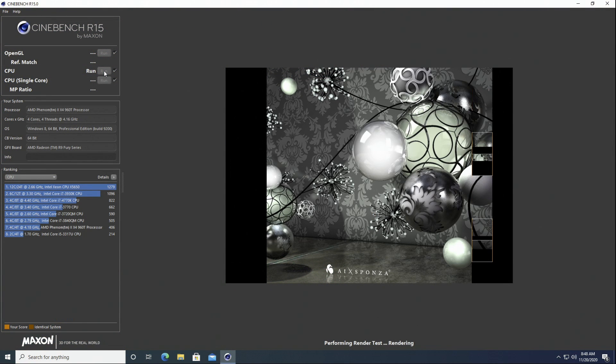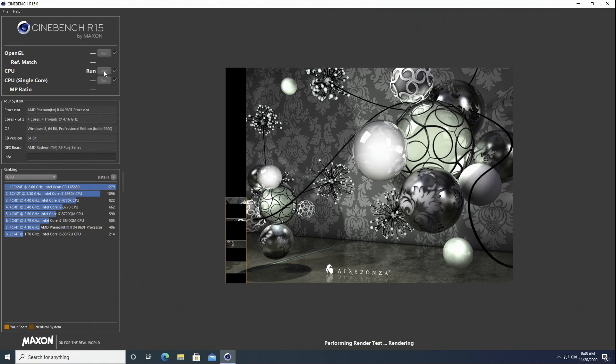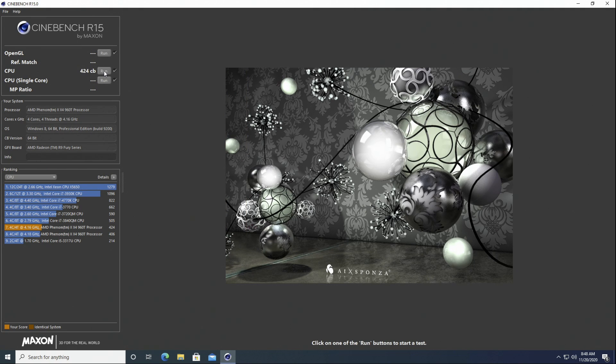So let's check out some Cinebench R15. You can see a previous run with a score of 406 — that was with HW Monitor running and all the game launchers still running in the background, so this score should be better with all of those closed out. And it is — this time we scored 424 points, so I think we're all set to check out some games now.